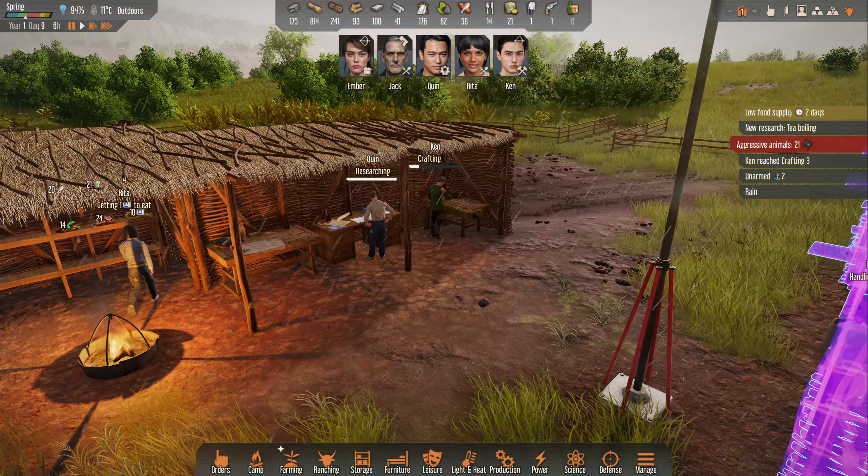Rita is also getting the first harvest done — and that is the grain, very nice. For all of this we will probably need a bit more shelter, so for the harvests I will not have enough space anymore. Let's increase the size of our basic shelter so we can store a lot more resources. Ready for cooking then — I want to keep the food as close as possible to the cooking area. This will have priority for the next day.